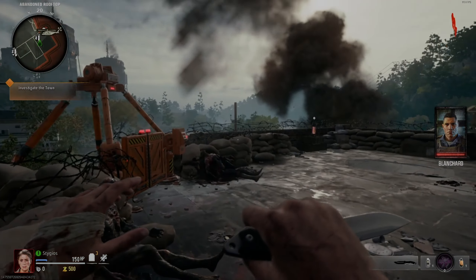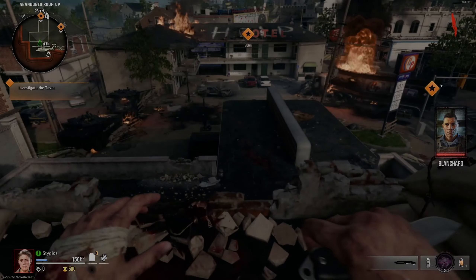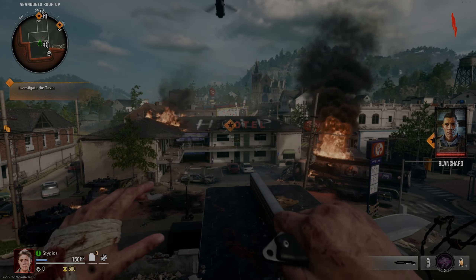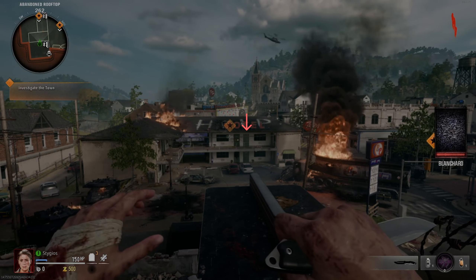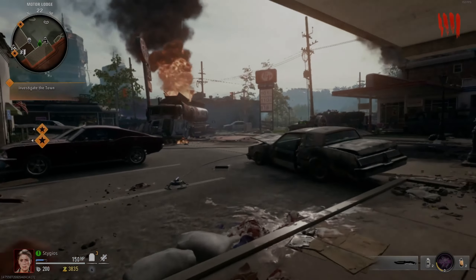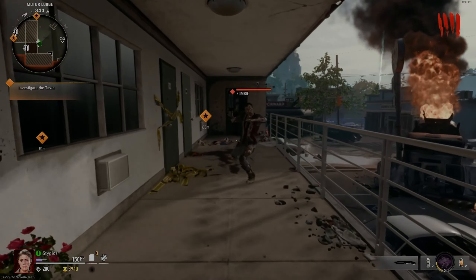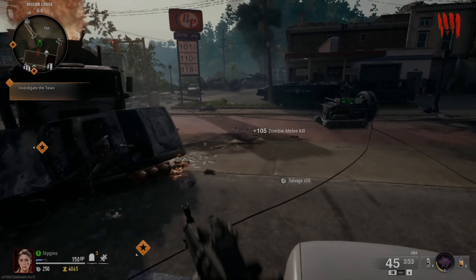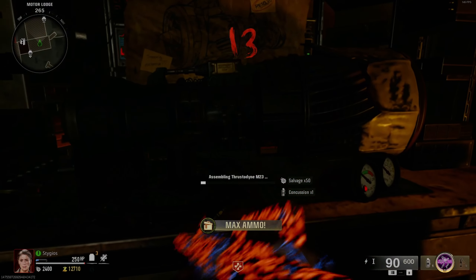Welcome back to the channel — we're going to jump right into it. To start getting the wonder weapon on Liberty Falls, we begin right in the spawn area and go up to the door on the left side. We unlock it, head up the stairs, and open the apartment door. There will be a bunch of zombies that push out, so take care of them — that is the room where we'll actually build the gun.